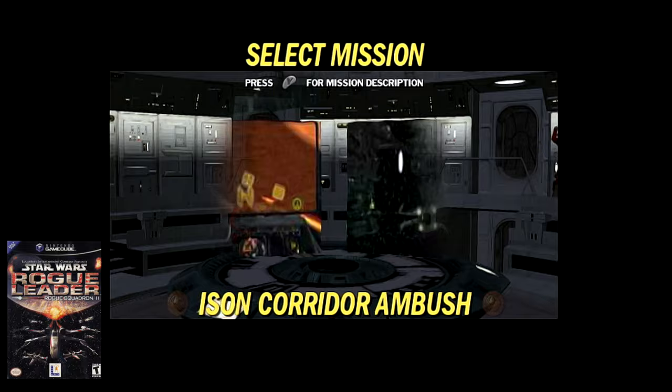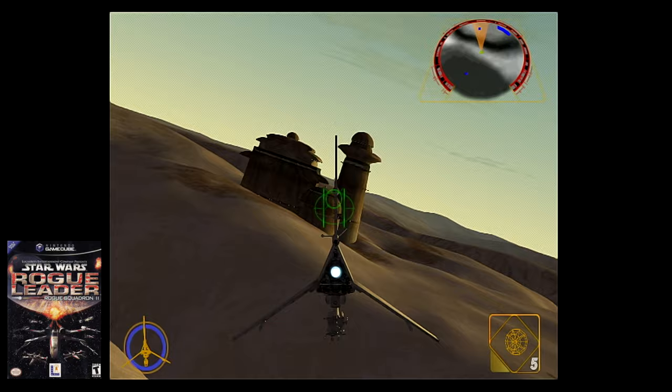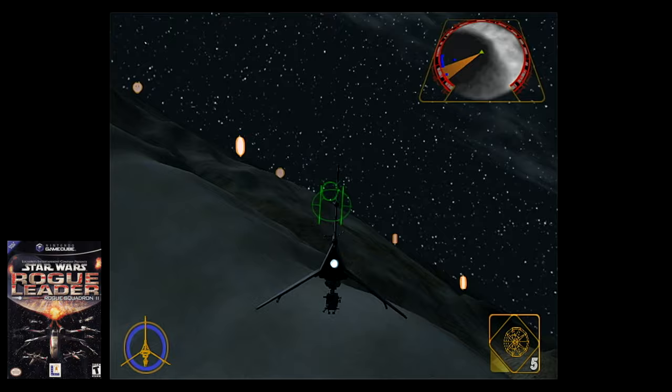The Tatooine Training has four different times of the day to explore the planet: morning, afternoon, evening, and night. Morning hours are between 4am to 8am, afternoon from 8am to 4pm, evening from 4pm to 8pm, and nighttime from 8pm to 4am. Notably, you'll need to complete all of the missions on the Tatooine Training at each time of day to unlock the Naboo Starfighter — or you could just enter a cheat if you want to go that route too.